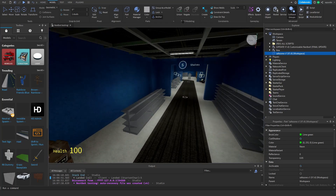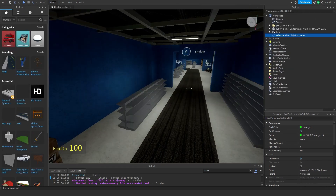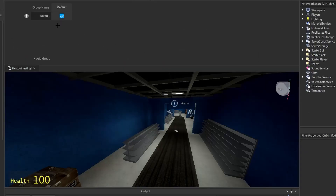In order to set this up, you gotta go to the model tab, and then you're going to go to collision groups. As you can see, I have nothing here. So I'm going to teach you how to set it up. You're going to add two groups, one and two. It can be named differently, but I choose one and two for easy use.